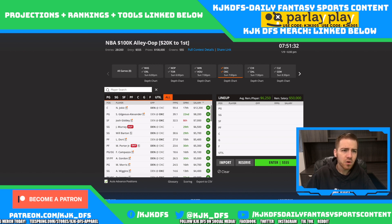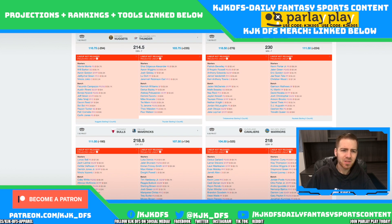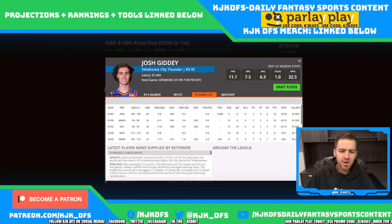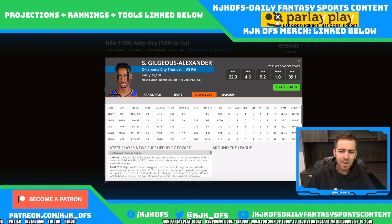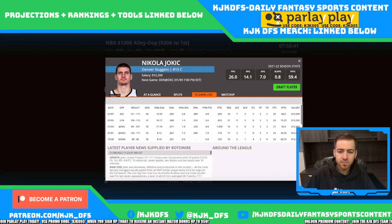Denver taking on Oklahoma City Thunder. This game comes in with a 214.5 over-under and a 7 point spread in favor of the Denver Nuggets — not exactly the fastest paced game. Shai Gilgeous-Alexander is another high usage guy on the Thunder, and his price tag has dropped from 8.7 to 8.2. When price tags drop on a guy who's been performing, you've got to take advantage. Shai Gilgeous-Alexander could be a good tournament play tonight.